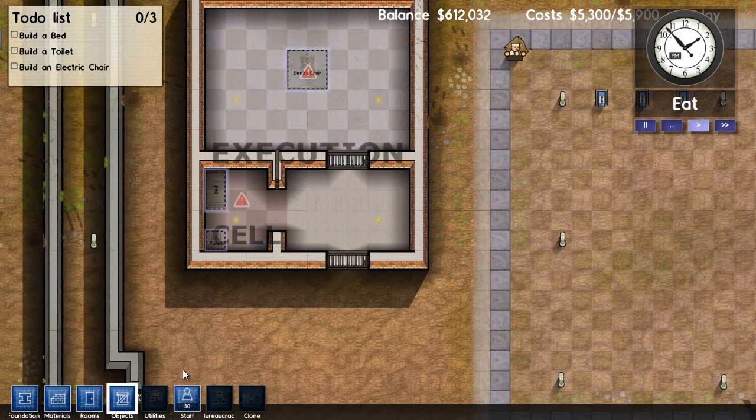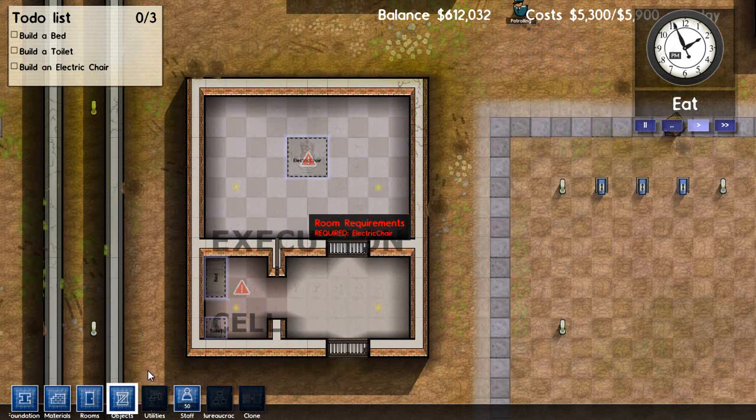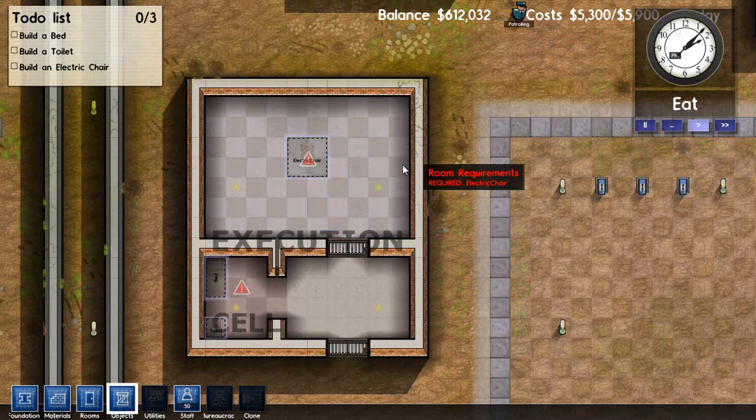Place the electric chair in the center, a bed, and a toilet. Utilities is how you place electric and water pipes — you can't just build things and have them automatically hooked up to the grid; you have to designate it yourself.